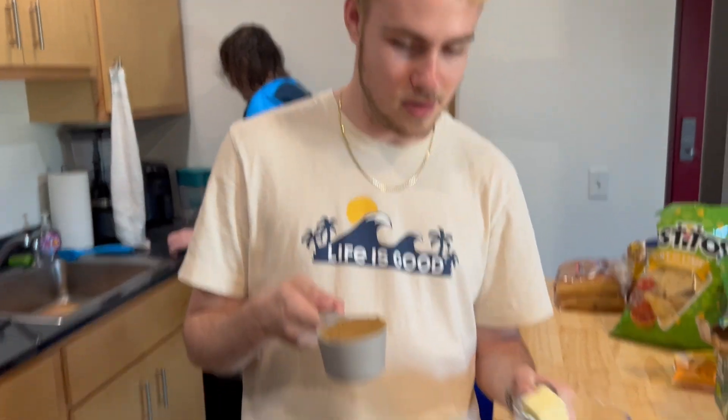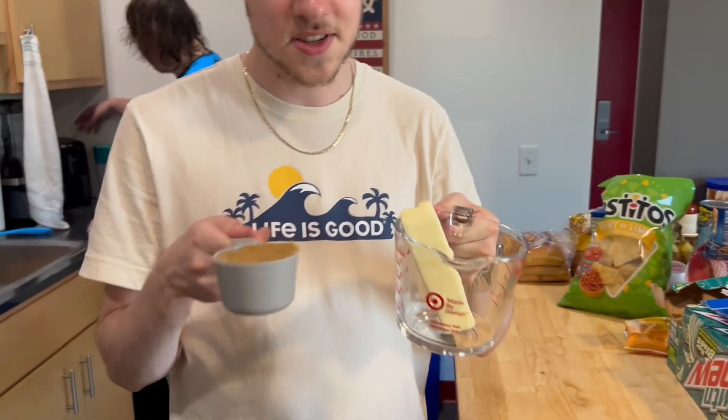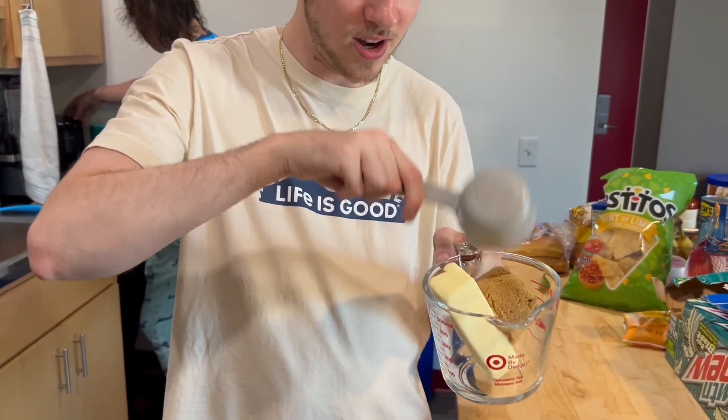You take your half cup of brown sugar — we're doing half cups — and this is a double batch of butter bread. Yup, but you take this and dump it in your full stick of butter. Cool!